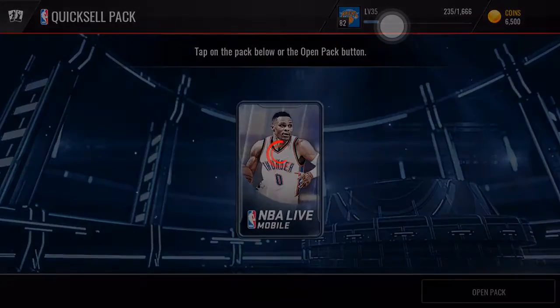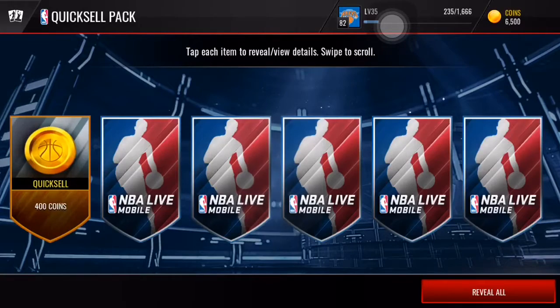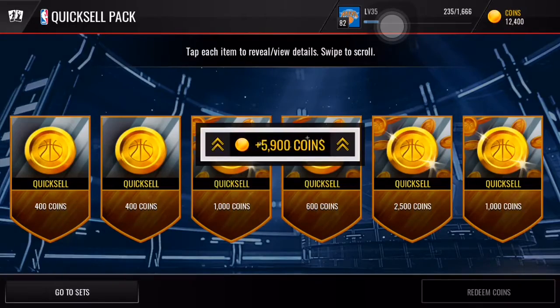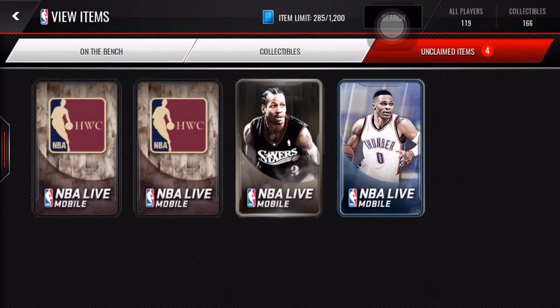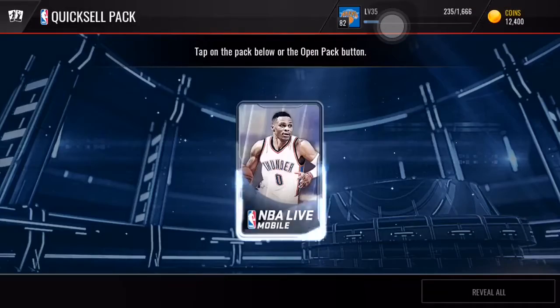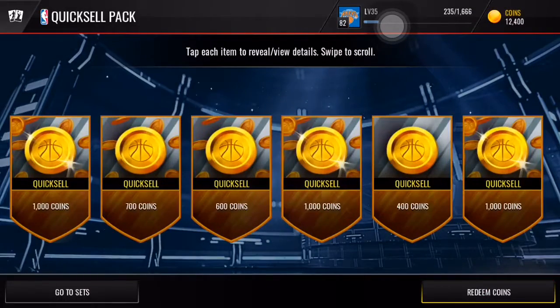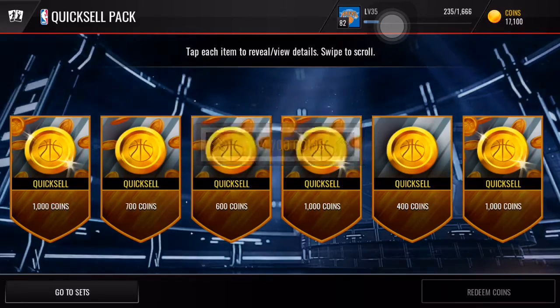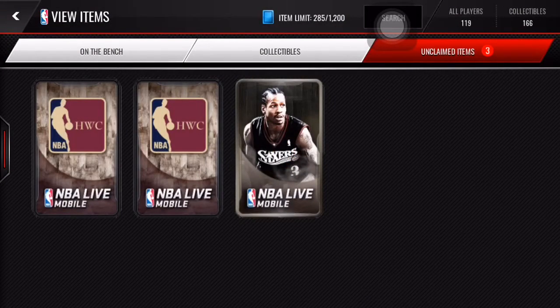Let's get into our two quick sell packs. Left to right: 1k, 1k, and 2.5k right there — about 5k total in that quick sell pack, so not good at all. That's like equivalent to a 5k in Madden Mobile. Reveal all on this one — and we're not going to get anything: three 1ks. You could get really lucky and pull like a 25k like I've done a few times, or it could just be complete trash like I just did.